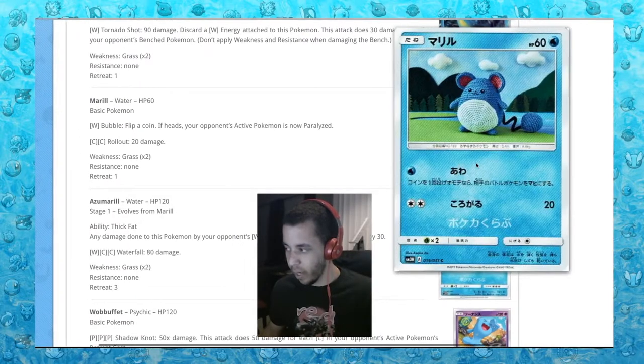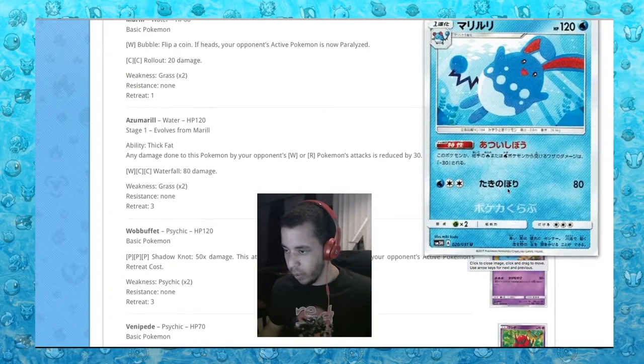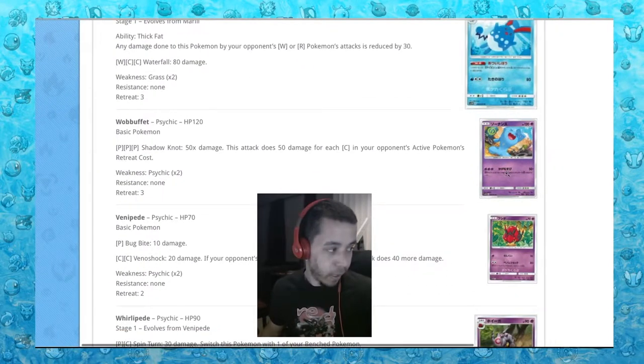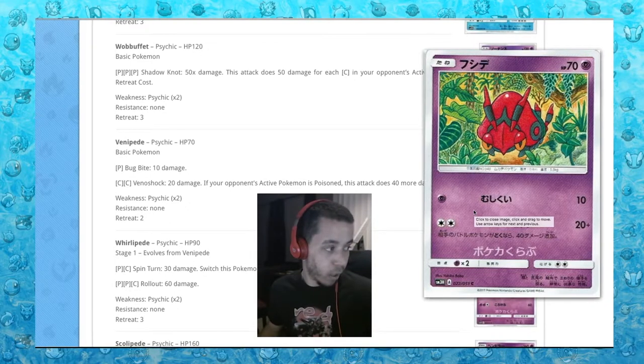Marill which looks to have gotten the Yarn treatment, and then Azumarill with Ability Thick Fat: any damage done is reduced by 30. Wobbuffet has Shadow Knot: 50 damage for each colorless energy in your opponent's active Pokemon's retreat cost - so if you're up against a fat Pokemon with a high retreat cost, we're moving on.